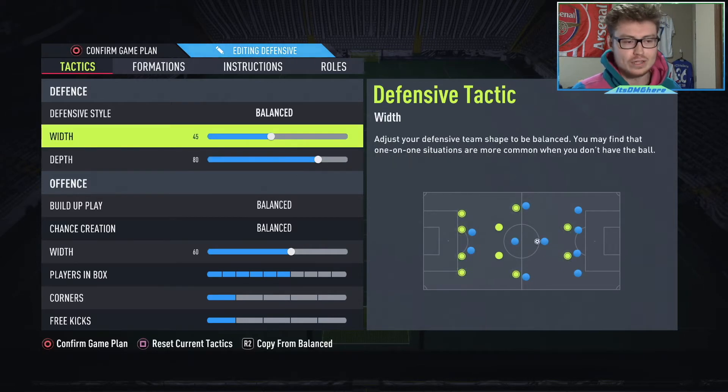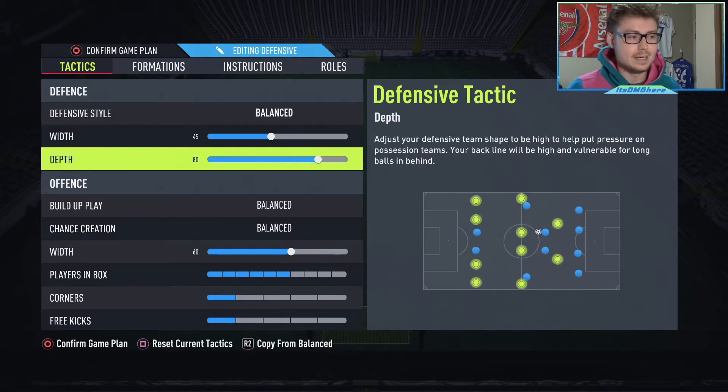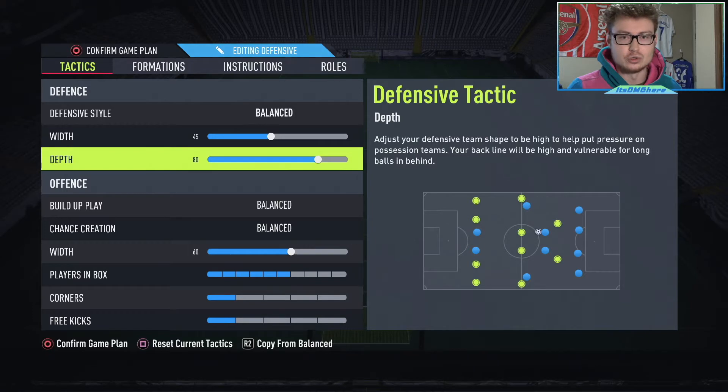Starting off with the defense, we have the defensive style on balance, the width at 45, and the depth is at 80 — so it is very, very high. The width you could probably switch here and there; I just prefer it at 45, that's kind of just my default at this moment. But for the defensive style and the depth, I do recommend having it on those two, at least the depth around 80.